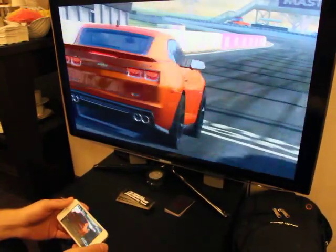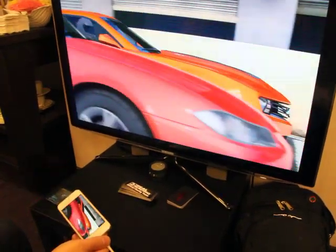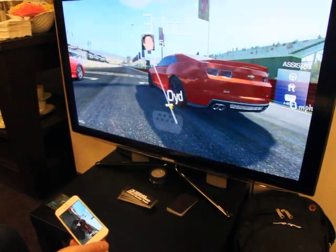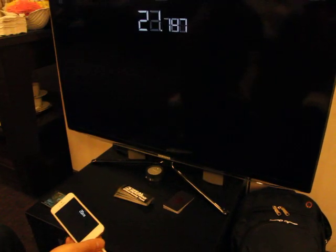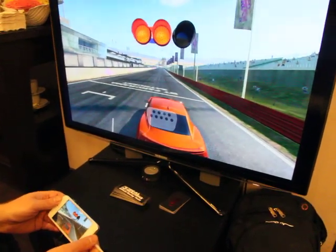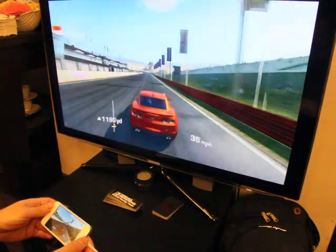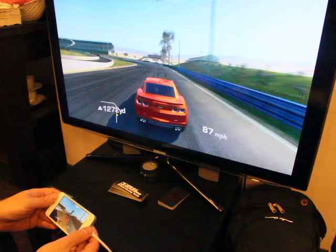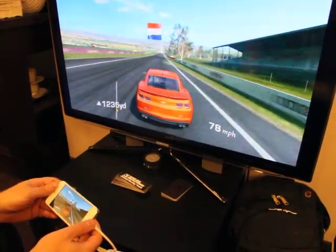So this is Mount Panorama, a track in Australia where they hold the Bathurst race every year. It's probably the most popular track in the entire game, because it's a really exciting track — it's a big track. You go up the mountain, as you can see here. The Hunter car has a 30-second head start, though it's not always 30 seconds — it depends on the cars you've got, the tiers and all that kind of stuff.